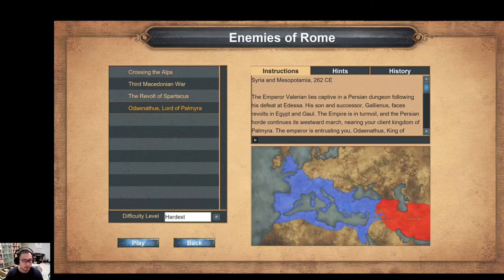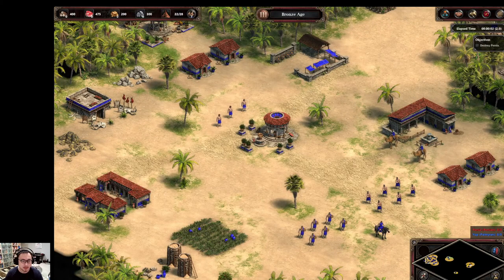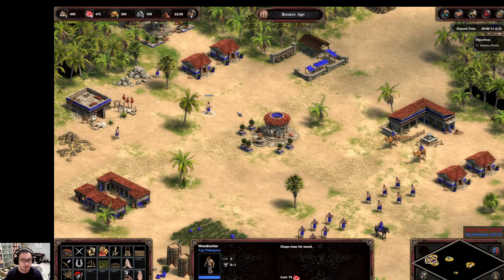Hey everybody, JY here with another episode of Gamer Dad. Today I'll be doing the final level in the Enemies of Rome campaign. This level is medium to hard difficulty, maybe 7 to 8 out of 10, but it's kind of RNG because sometimes the computer is aggressive and sometimes it's not as bad.